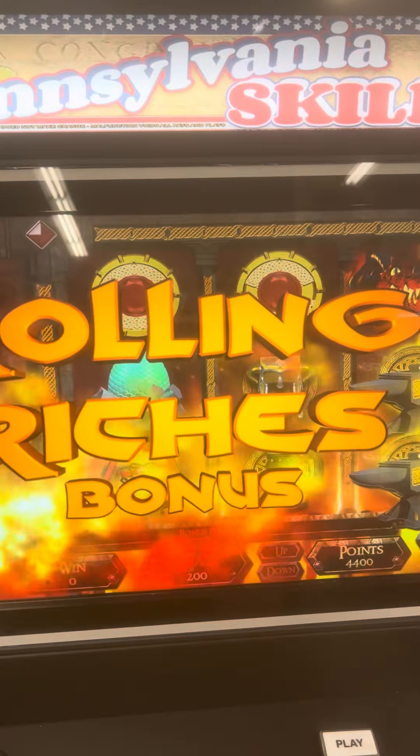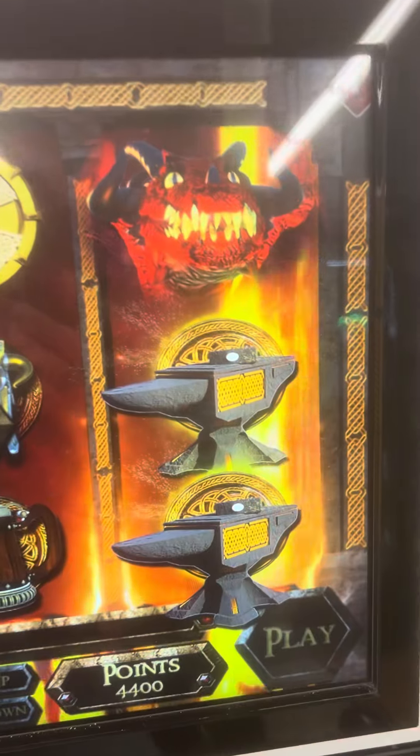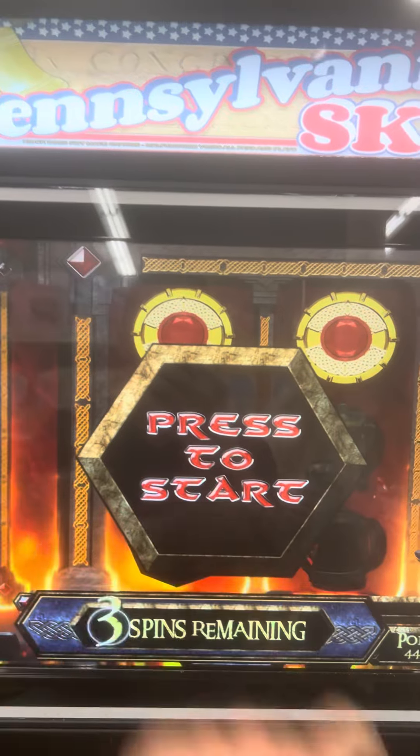We got the anvils with the Rolling Riches bonus on a $2 bet. Check that out. Just last week we got the green helmets with the Rolling Riches bonus — this time, we dropped the anvils with it. Let's go.